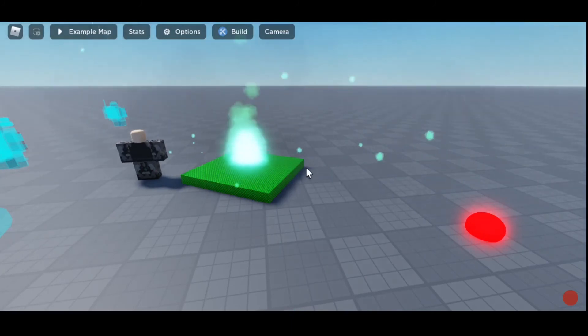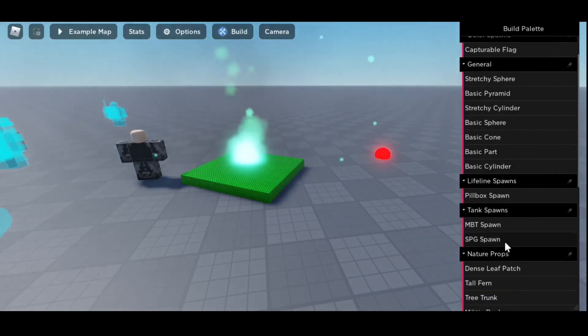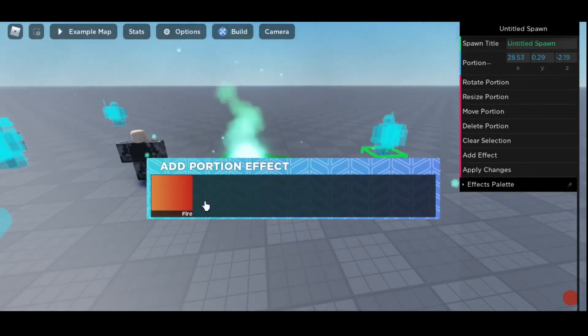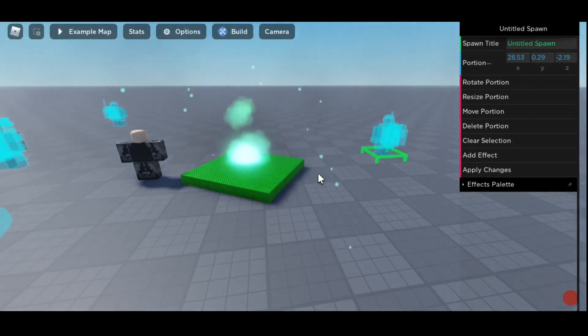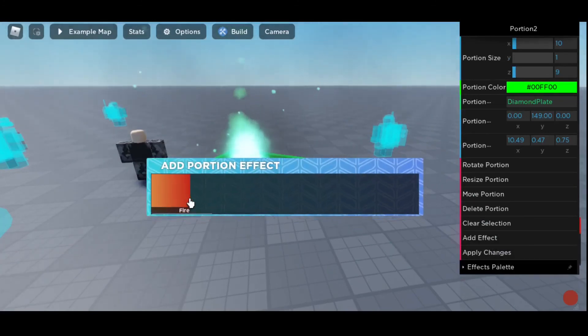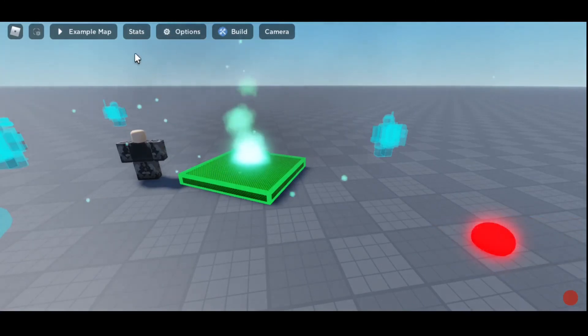There's one more thing I want to show you. In order to do anything with effects, you have to have a basic or regular portion — things like the Corinthian column or nature props. Let's try it with a rebel spawn — can we add effects? Nope, it doesn't work. Because those are not meant to be used with effects — they're for utilitarian purposes, for important stuff such as spawning players, AI, flags, or anything else needed in the gameplay loop. However, you can spawn effects, but if you were to add another one, it will show you that is not correct.